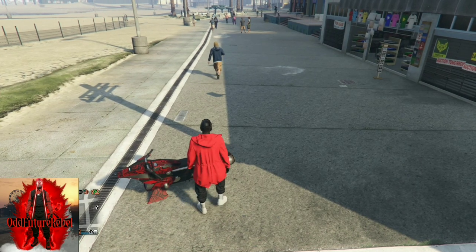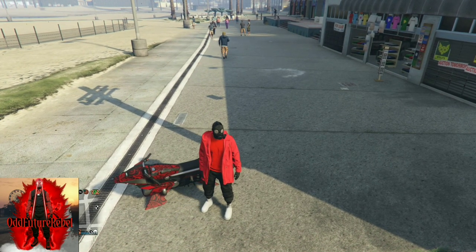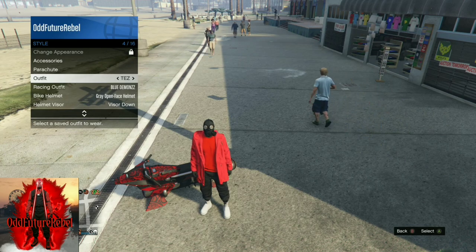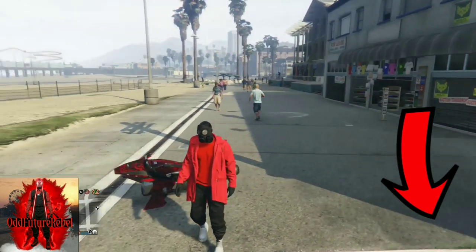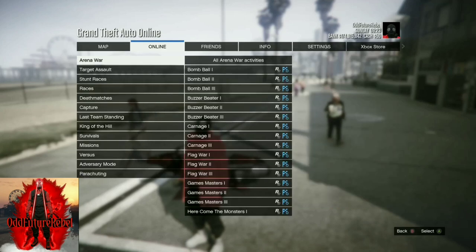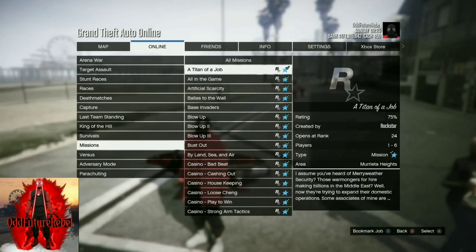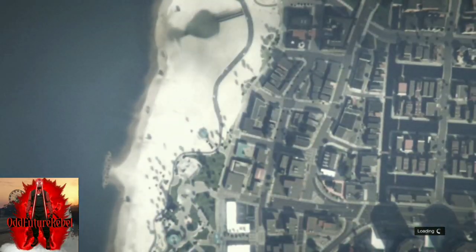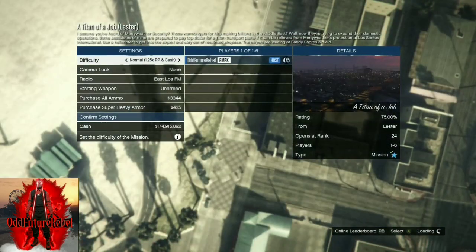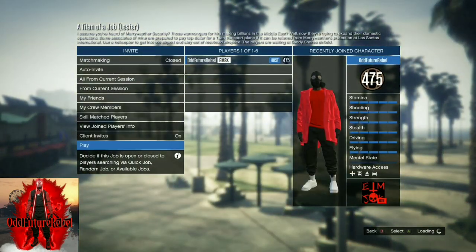Once you apply the saved outfit, you'll see a little orange loading screen at the bottom right of the screen. Open your interaction menu, go to Style, and spam the saved outfit at least four times — you'll see the orange loading indicator confirming the save. Then go to Online, Jobs, Rockstar Created, scroll down to Missions, and start up the Titan of a Job mission. You can do this solo — confirm settings and launch.